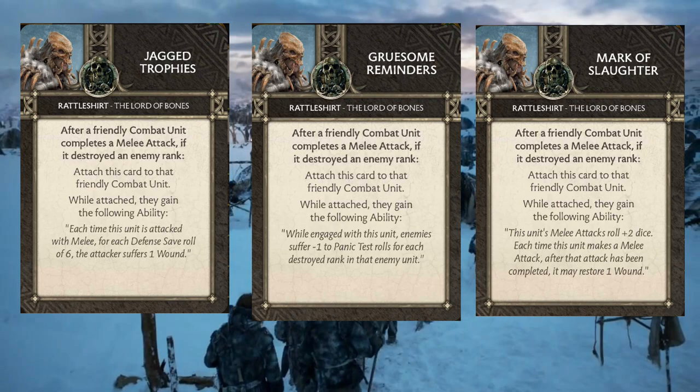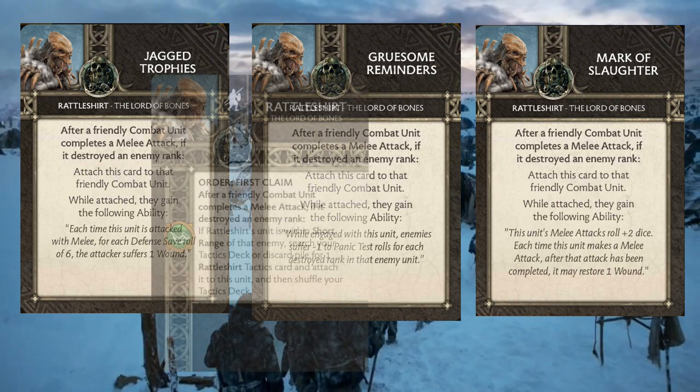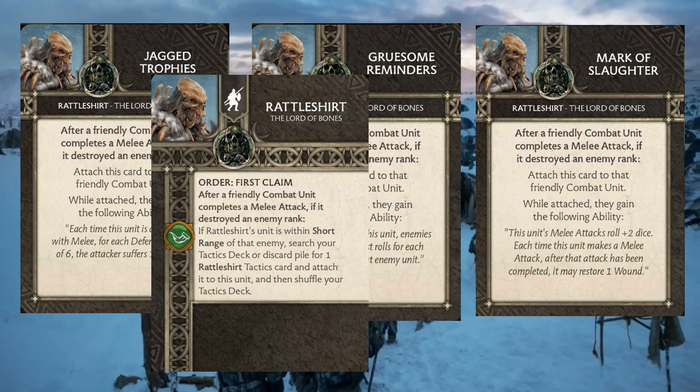The reason Rattleshirt's identity as a commander is mostly wrapped up in these cards is because his attachment doesn't actually do anything fancy for his unit. He doesn't have abilities like Harma or Tormund. Instead, he has the order called First Claim: after a friendly combat unit completes a melee attack and destroys an enemy rank, if Rattleshirt's unit is within short range, you can search your tactics deck or discard pile for one of his tactics cards and attach it to his unit, then shuffle your deck.